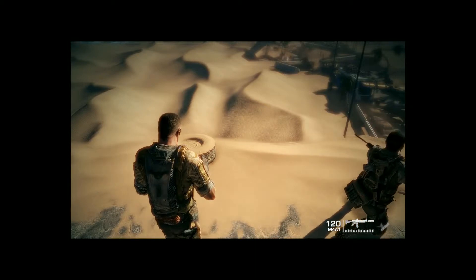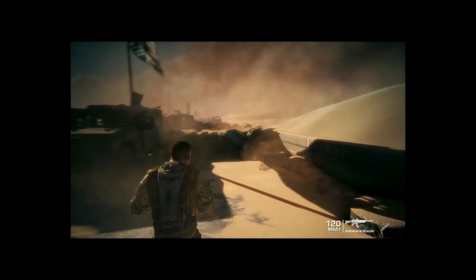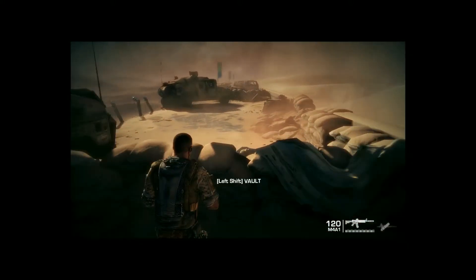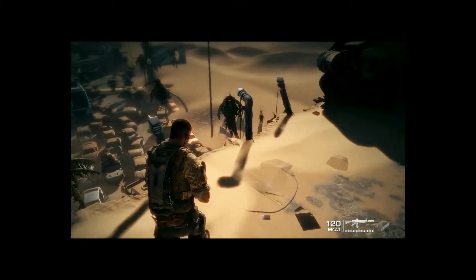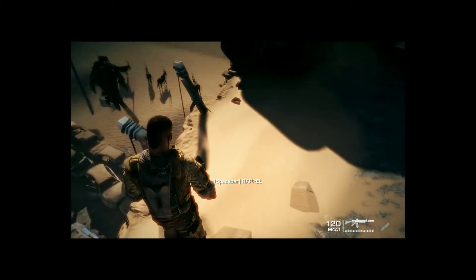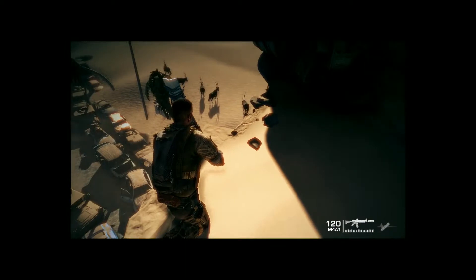This is right in chapter 1 at the beginning, after the helicopter shooting moment. What you do is go to the place where you should rappel, and if you look down you can see the Oryx is right there.